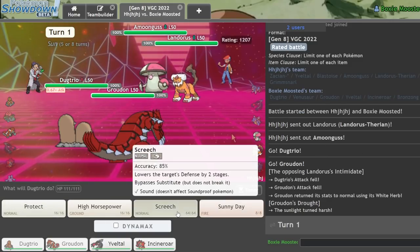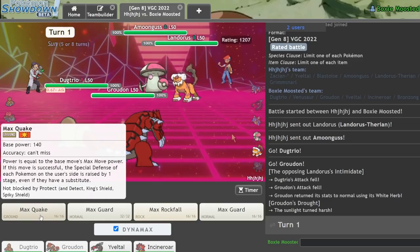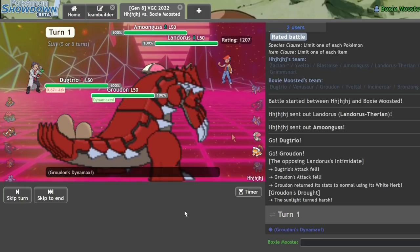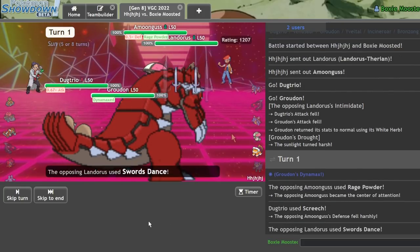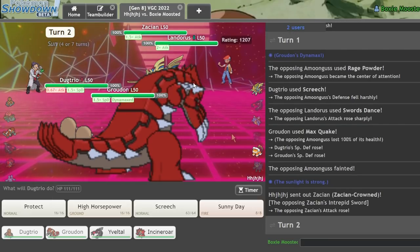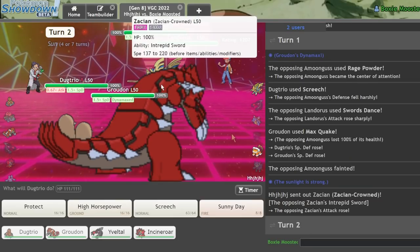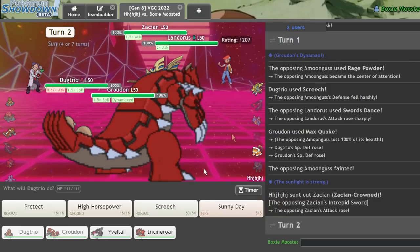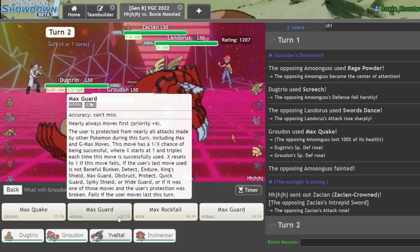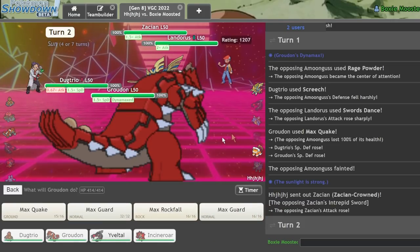He leads the expected leads — I'm going for the Screech play, hoping he's not Focus Sash. Amoongus is stuck here, so this should KO. He goes for Rage Powder — that's fine. He gets a Swords Dance but I don't mind. He has a Sashed Crowned Zacian. He has to double into my Groudon to do anything here. I protect with Groudon and go into Incineroar, expecting him to double the Groudon — so I switch into Incineroar there.